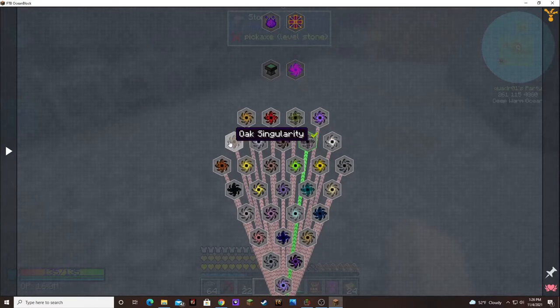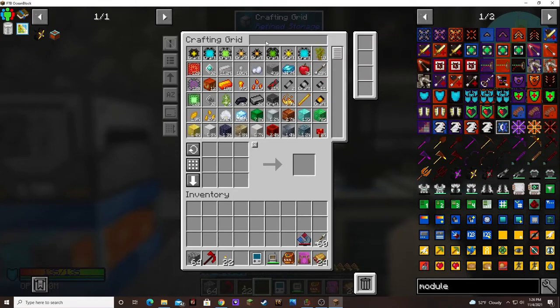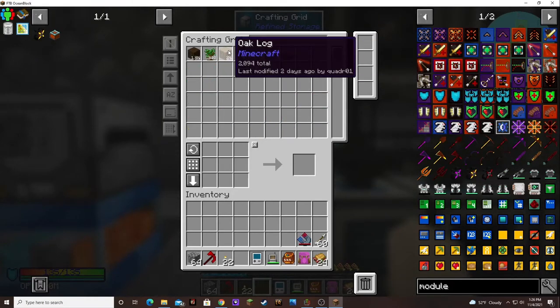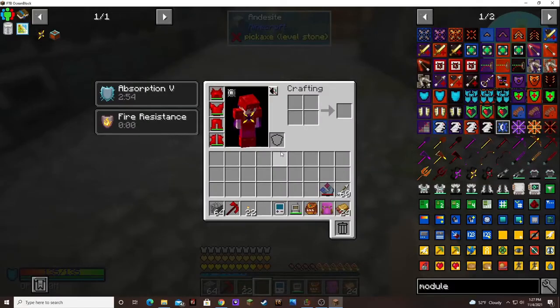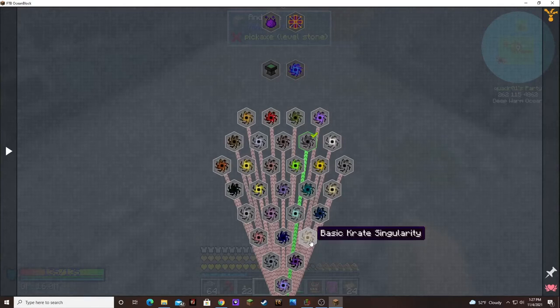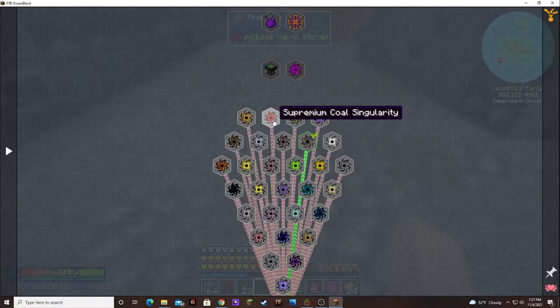Sawdust we could do. I don't know about the oak — that's like what I've been using, so I don't know if I have a whole lot. Well I got 2,000. There's also a singularity for basic crates — those take stripped oak. I'm not sure which one to do next. Seed pickle should be interesting.